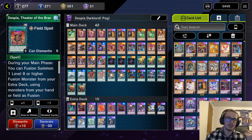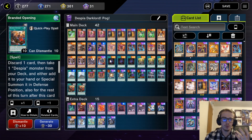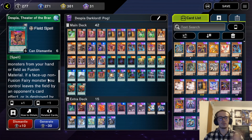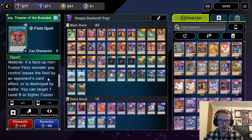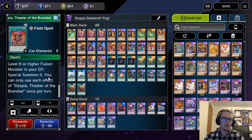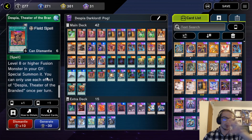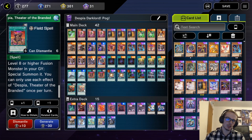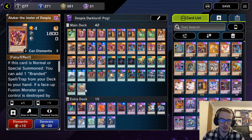We are playing the two targets Despia Theater and Branded Opening for Aluber. Despia Theater allows you to fusion summon a level 8 or higher fusion monster from your extra deck using materials from the hand or field. Also, if a non-fusion fairy monster leaves the field due to an opponent's card, you are able to return one of your level 8 or higher fusion monsters from the graveyard. Absolutely crazy — adds a lot of recursion to the deck. We're only playing two because it can be a brick unless you have other cards, but it's searchable off of Aluber.